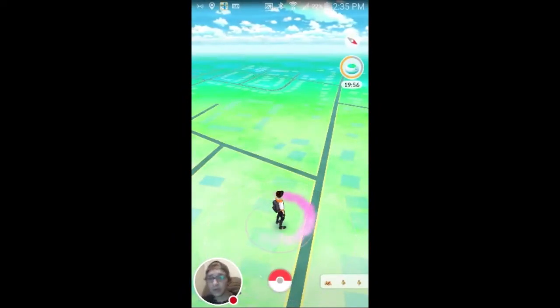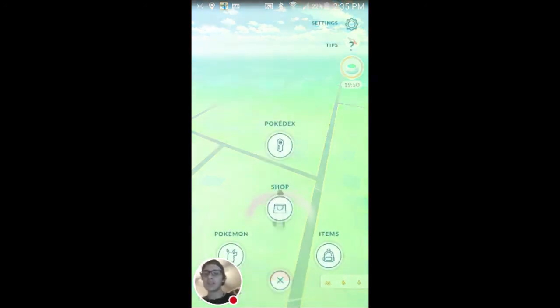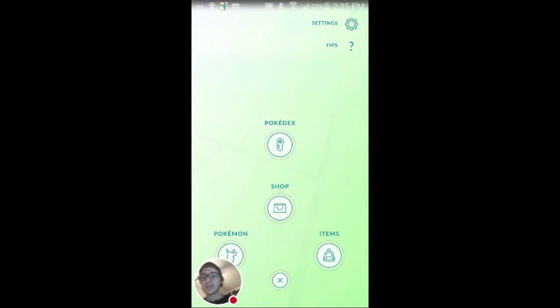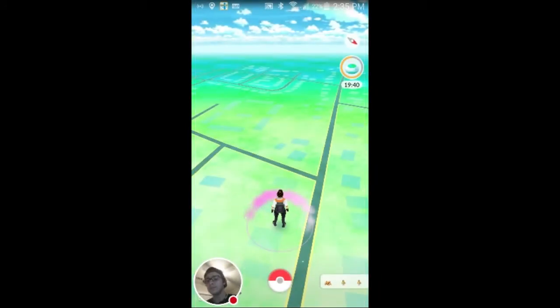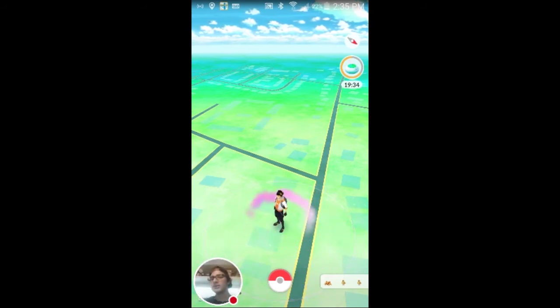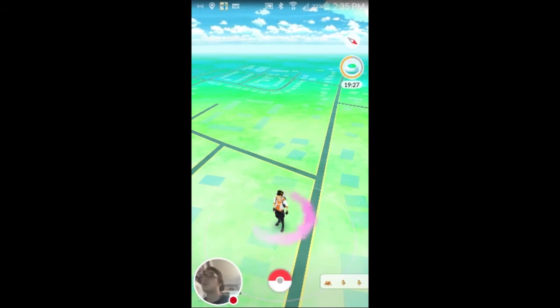The other stuff is Pokemon I caught just walking around the house. I went down to the beach a little bit too. Let's see exactly how much I've walked using this app over the past couple of days. I do have nine eggs and I've walked a total of 5.7 kilometers — not terribly much, just a few miles. But if you walk with your phone out every day, you're gonna have stuff show up.